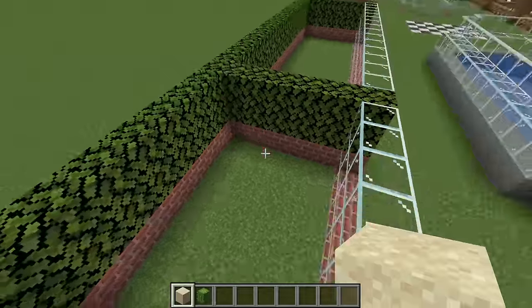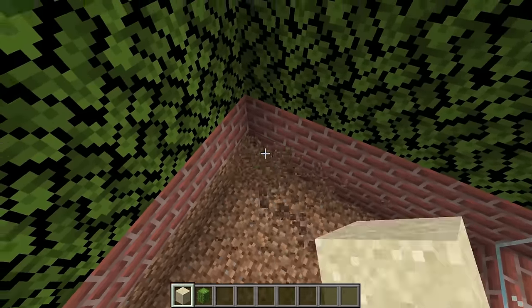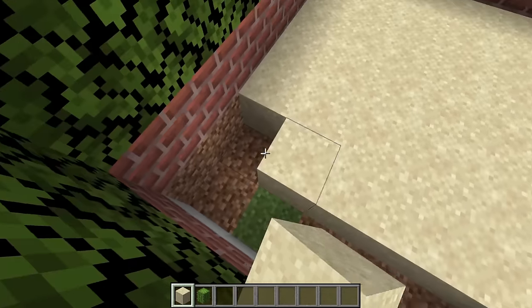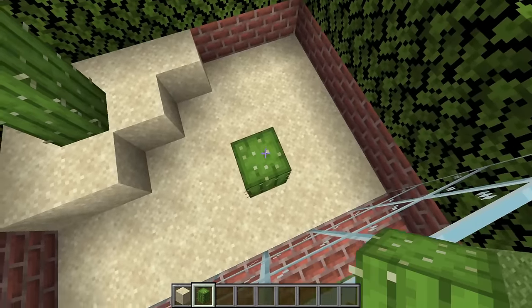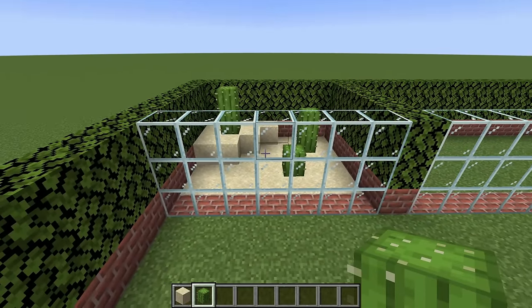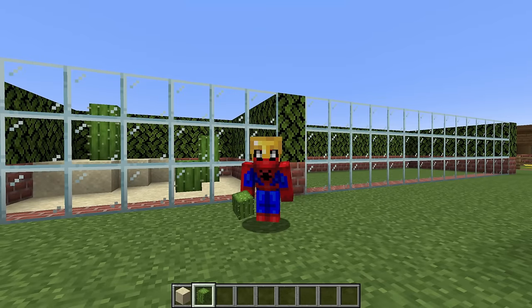Moving across, we are going to make our way to the smaller enclosure. First of all, remove all of the grass and place a base of sand in here. Then build up a mound in the back using more sand and add some cactuses. This would be fit for camels, or even alpacas, maybe even some rabbits — any sort of sandy creature could go in there.